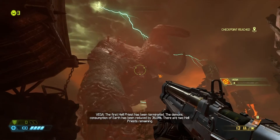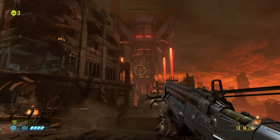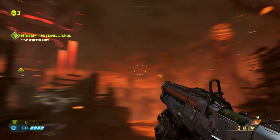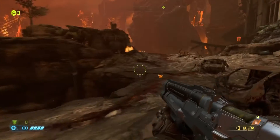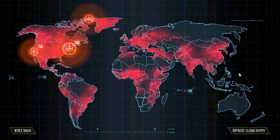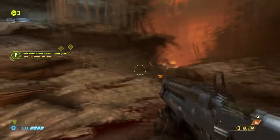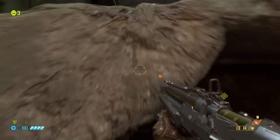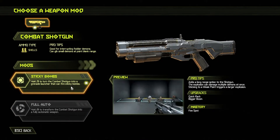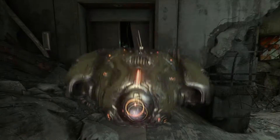The first Hell Priest has been terminated. The demonic consumption of Earth has been reduced by 36.8%. There are two Hell Priests remaining. Welcome to Earth — looking a lot more like Hell than what Earth would normally look like. You might be wondering what happened in between Doom and Doom Eternal — that's a good question. I cannot fully answer that. It hasn't really been fully discussed, but from what I can tell, demons have fully invaded Earth somehow.